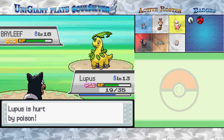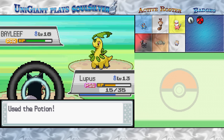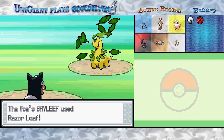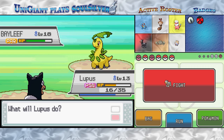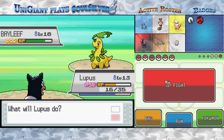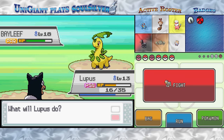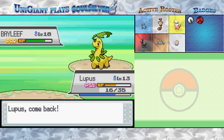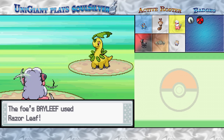Defensive walls like to inflict you with status ailments and then just sit there and take hits until you die. Very annoying to deal with, especially since the only super effective move I have is on a Pokémon that's five levels under him. Razor Leaf is a Grass move that has a high critical hit ratio — if I get hit with it again, Lupus is going to die. I need Lupus to stay alive above everything else, because if he goes down I can't hit Bayleaf for super effective damage, and that thing's just going to tank all my hits until I'm dead.